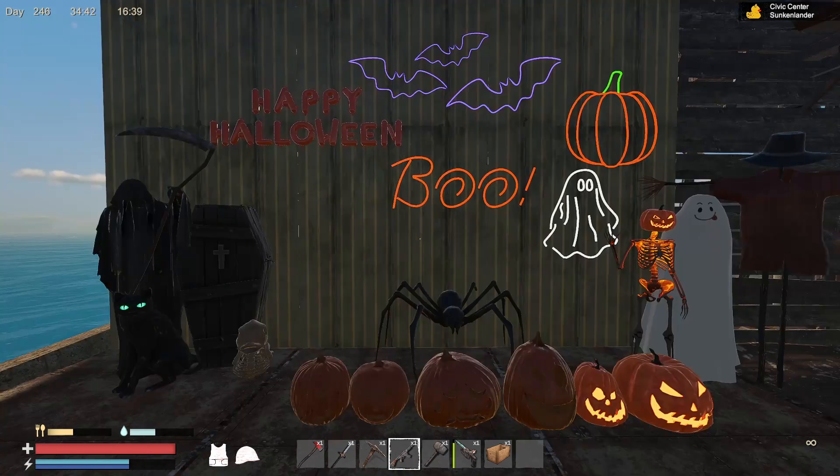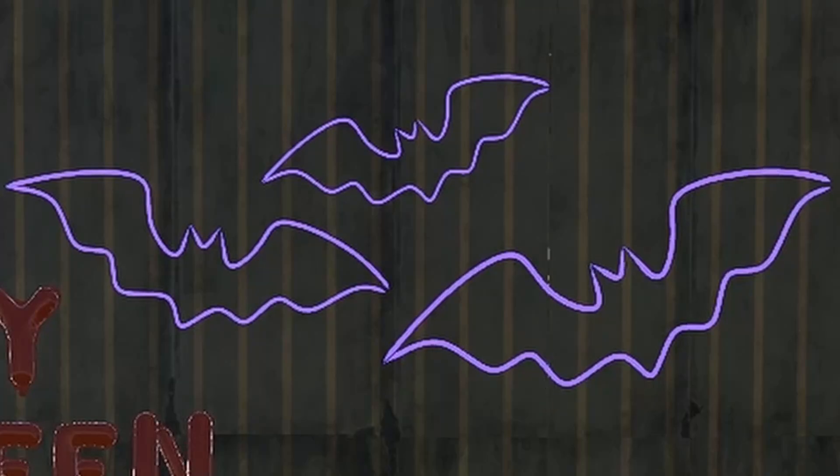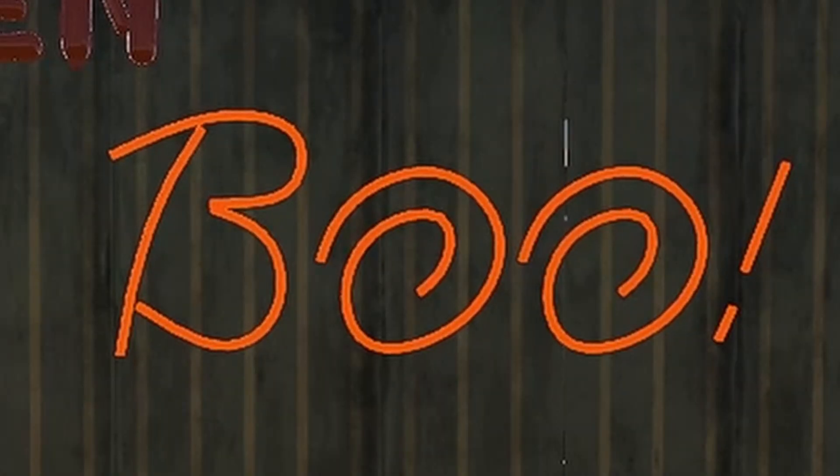Starting off, the devs added five new signs: a Happy Halloween sign and four neon signs — bats, pumpkins, the word boo, and a ghost.